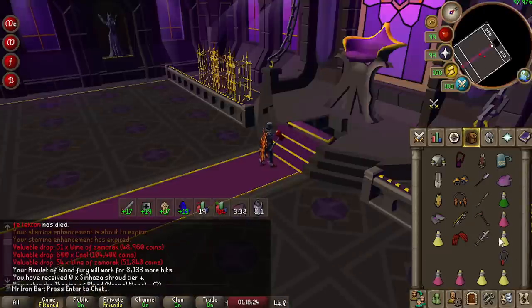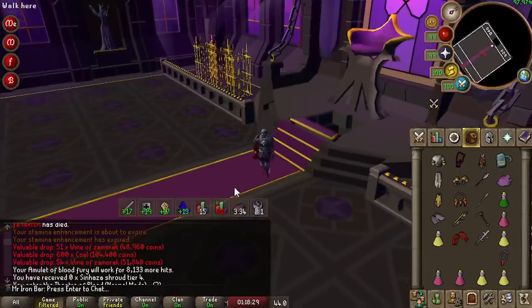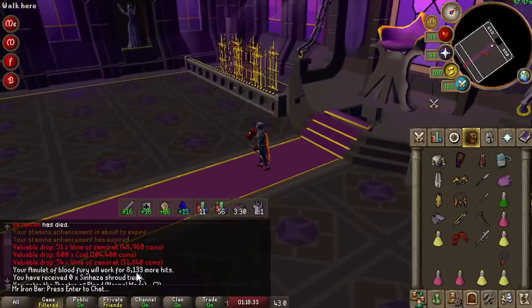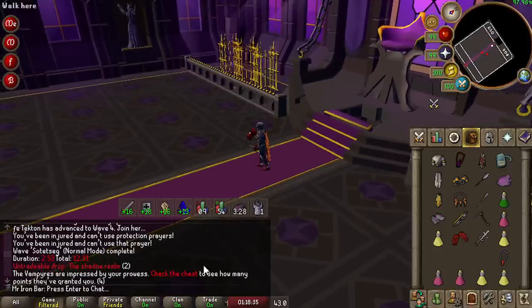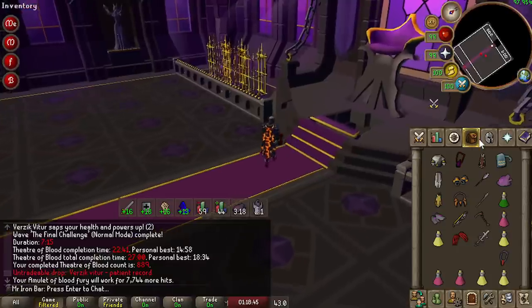For science, I wanted to see how many charges I'd use of Blood Fury in a normal TOB with an average team. Started with 8,133 charges and finished with 7,744 — so it's like 300 charges per TOB if I spam Scythe with it. Definitely not gonna use the Blood Fury that much.